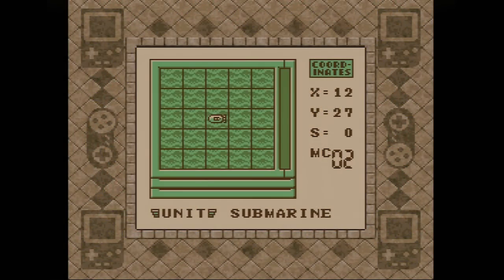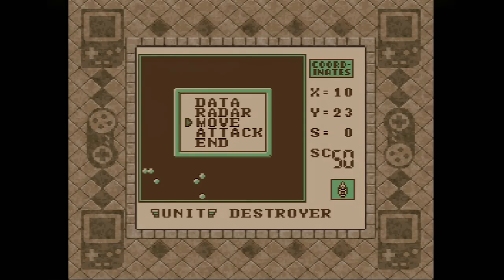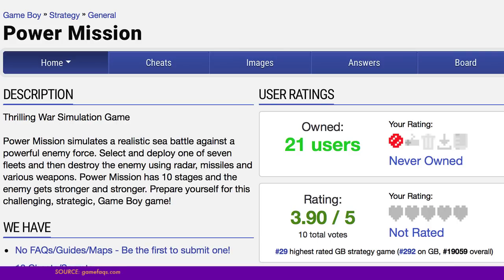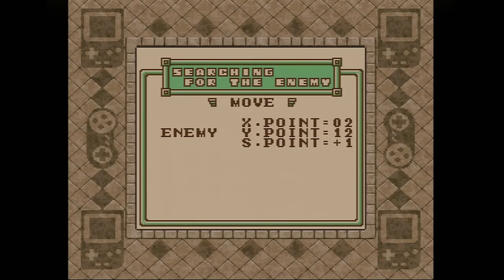Normally, whenever I encounter a game I'm poorly suited to analyze, I do considerable research around the web to learn more about it. Power Mission, however, doesn't seem to have inspired a single living person to have published a review or FAQ or anything online — not even someone dragging the game in one of GameFAQs' user reviews. It's just another forgotten release from VAP and its sister corporation in TVIC — ultimately, little more than detritus from the 80s Famicom boom from a publisher that would soon bow out of the biz.